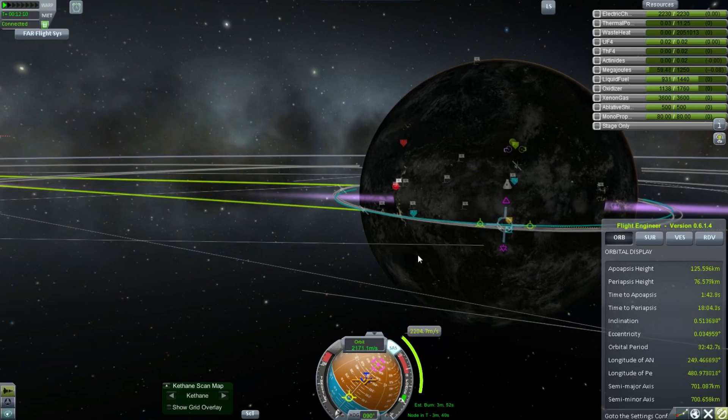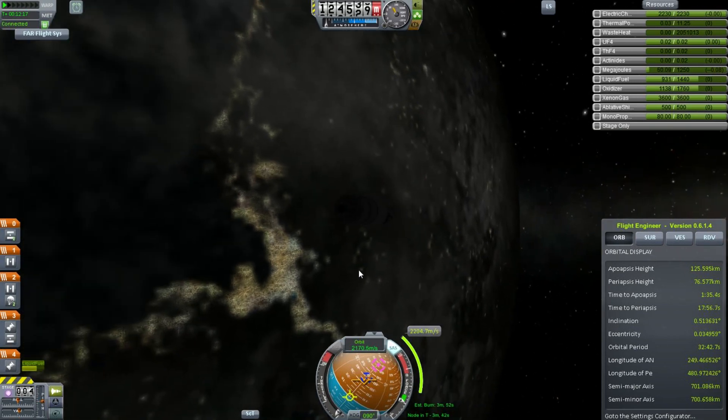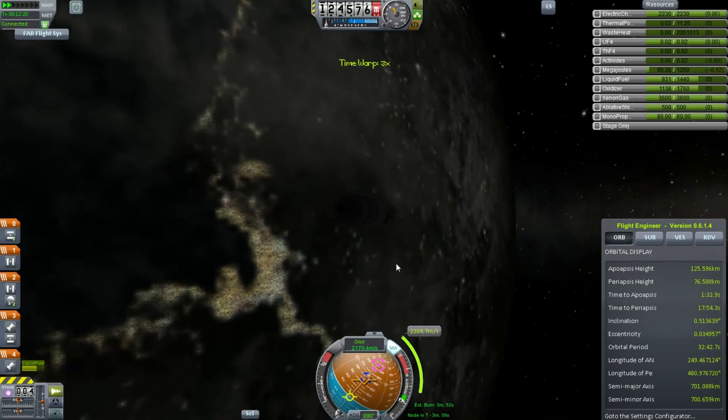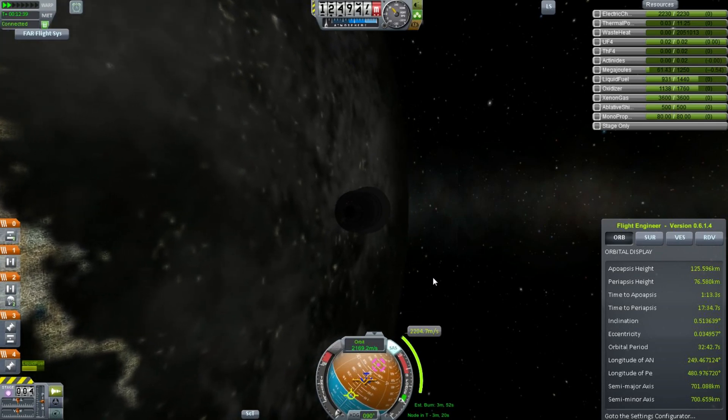They were a new construction and they're very nice. We have our maneuver node and we are ready to burn — off to infinity and beyond, to more infinities, because infinity isn't the biggest infinity.